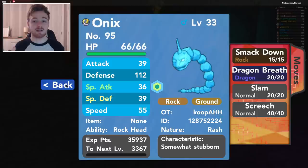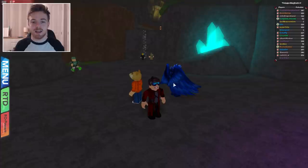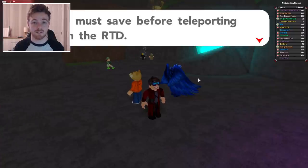Along with this, we can either keep it as an Onyx or we can evolve it into a Steelix, which is ten times better. So what we want to do once we've caught it is go to the Battle Coliseum.